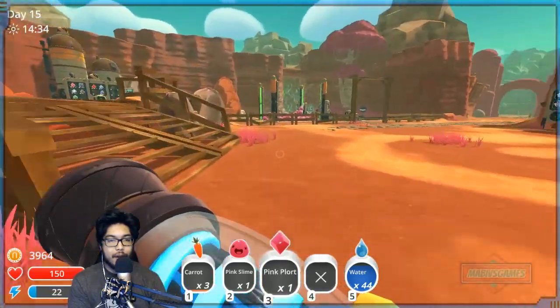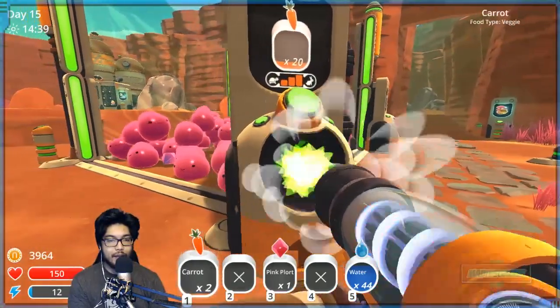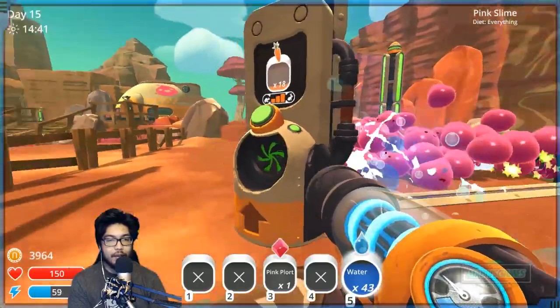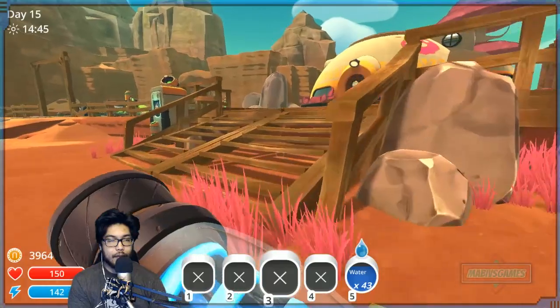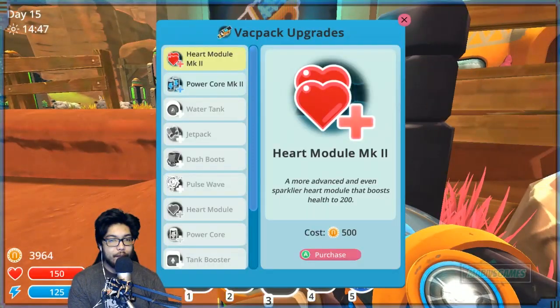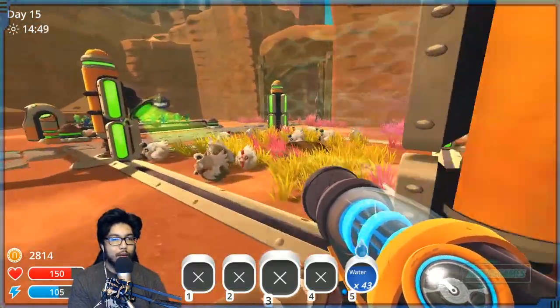That's right — pink slimes and carrots and all that good stuff. Let's see the upgrades. Heart module: 500, power core: 650. Why the power difference, huh?